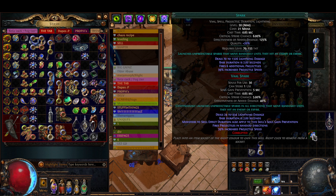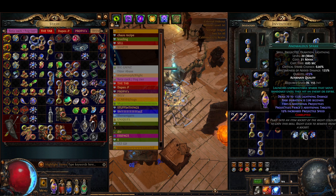Next patch, in about seven days, it will go up to 1983. So that is a 34% more damage on the top end of Spark — from 1326 to 1983.